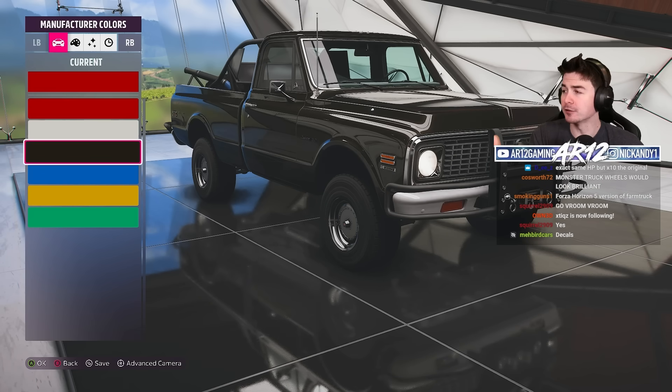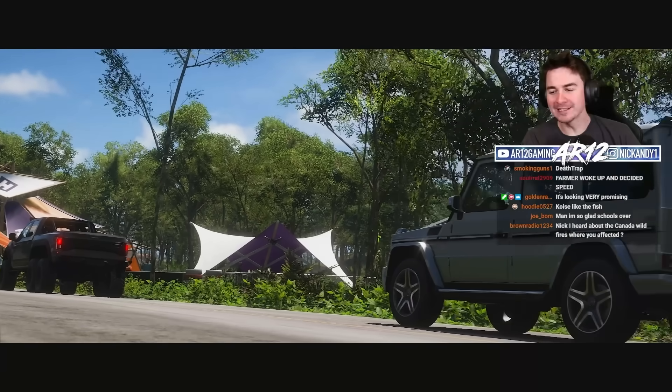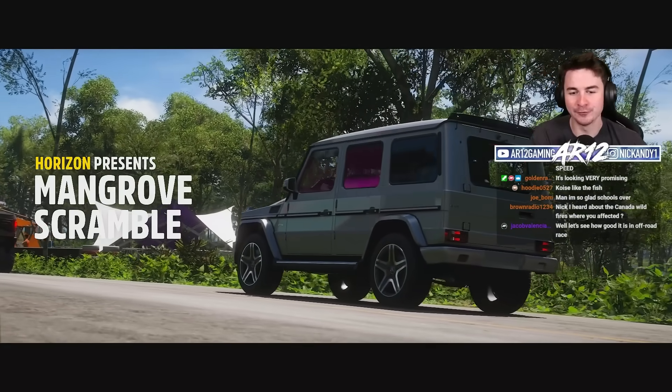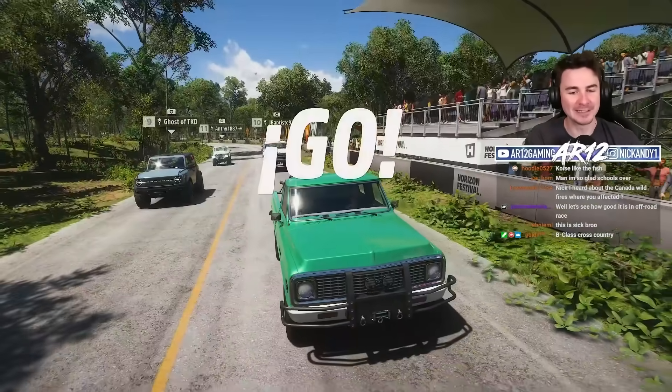Car colors were better in the 70s — blue, yellow, green. Golden says his tune is looking very promising for being an OP car. Things you love to see, Golden.